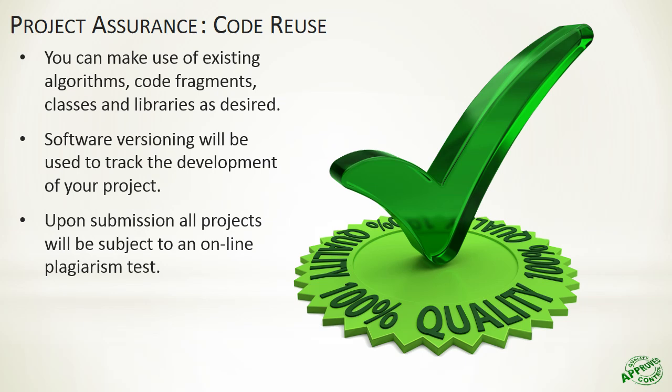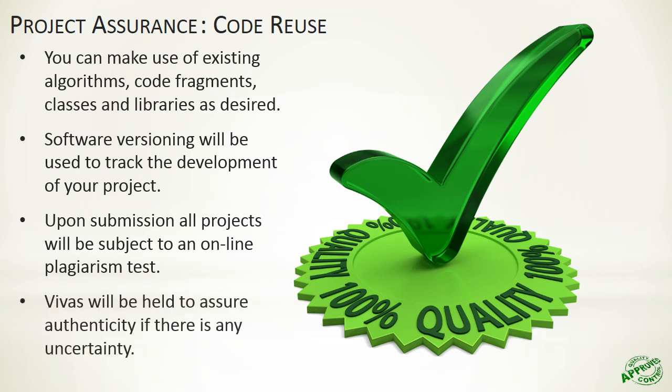At the end, all projects are submitted to an online plagiarism test. Invariably there will be clashes where a piece of code matches another piece of code — not an issue as long as you have provided a reference so I understand it's a third-party piece of code, and perhaps you've explained how you've modified or changed it. Have a look at the module handbook as it talks in more detail about how you can safely reference other sources of code. If there's any question over the authenticity of the code, we'll untangle this within a viva.